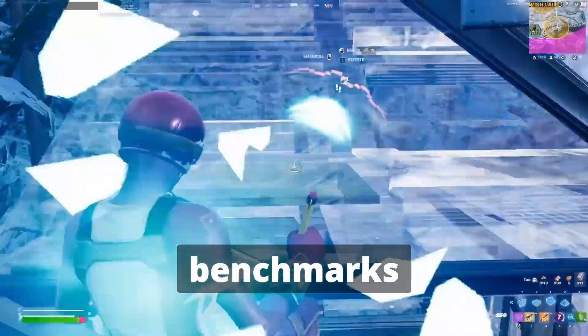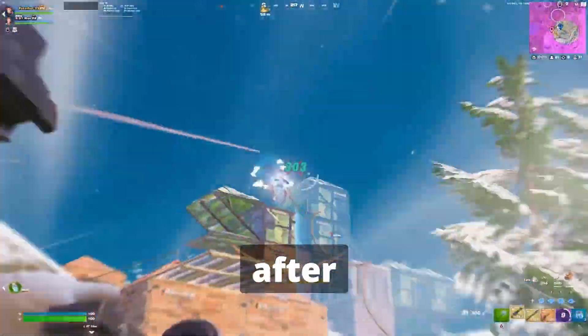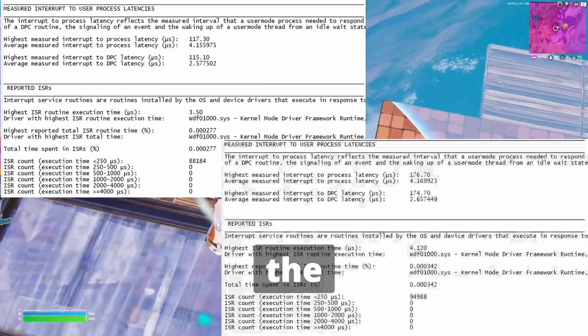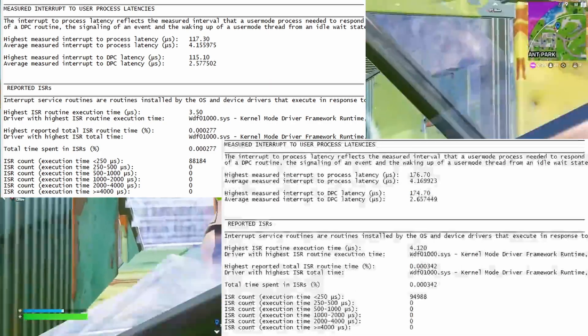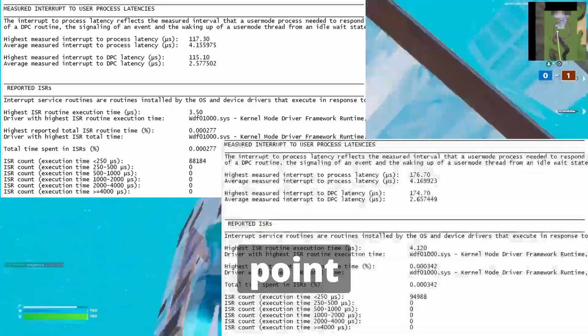Now let's see the benchmarks on FS OS — actually, let's do the before and after first. The latency on the top left is the one after, and the latency on the bottom right is the one before. As you can see, the one after smashed the one before, so FS OS gets a point.